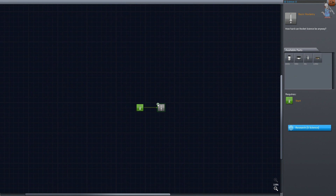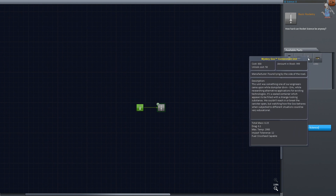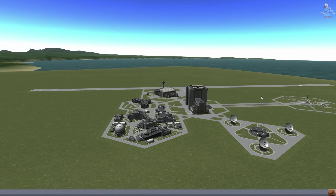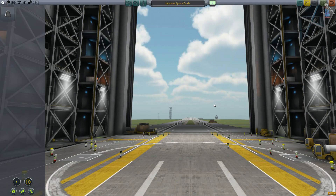Máme tady druhou vědeckou kariéru. Jsou tu základní rakety — nádrže s palivem, něco na výzkum a decoupler. Ani decuplery nemáme hned ze začátku — potřebujeme na to pět vědeckých bodů. Máme nula vědeckých bodů. Vědecké body získáváme tak, že budeme zkoumat — létat na různé planety, ale nejprve asi vyletíme jen 20 metrů a pak se bezpečně vrátíme dolů a stáhneme kerbaly. Takže jdeme na to.